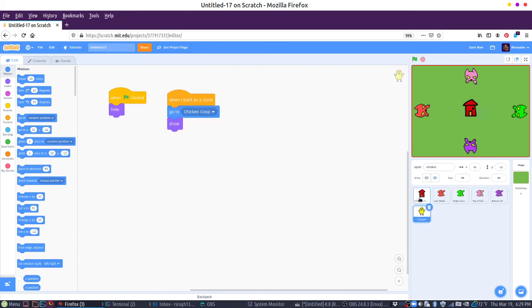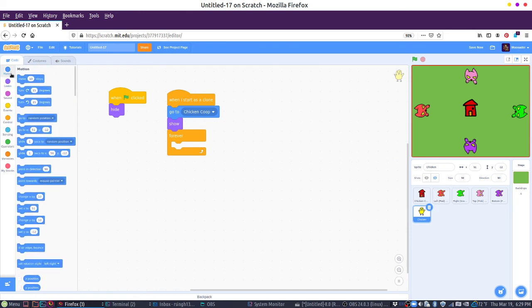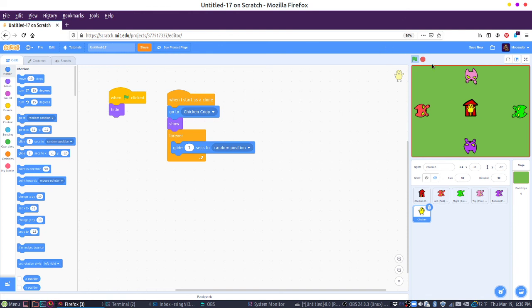We need to start them off at the same place as the coop, and then they'll move from there. So go to the chicken coop, and then from there you're going to move in some random direction. And then this will create a new chicken every couple seconds. Once the chicken is created, it will also have a forever loop and it is just going to move. We can have it move in a straight direction, we can rotate it. We say 'glide to random position' — maybe not five seconds, that's a long time. Then the chickens start moving around randomly.